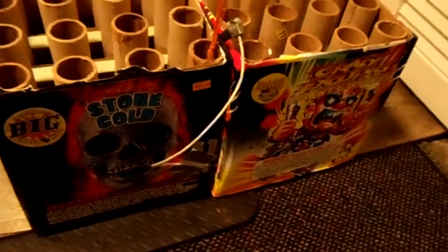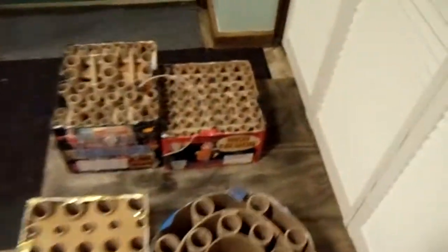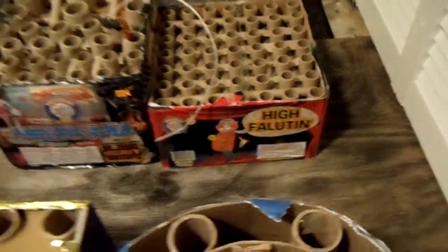And I got four small cakes the other day. If you can see them — Brocade, Boiling Point, and then I got Progold and Sexy Girl. Good, good cakes. Also for our new cakes, I got Stone Cold and Crazy Exciting on Steroids. And I got the one over there on the right — Hifalutin, or however the hell you say that. Those are the new ones I got.